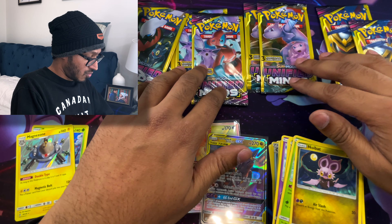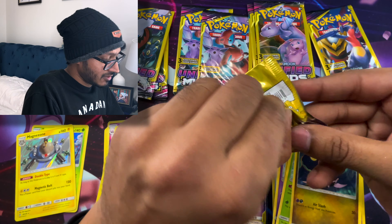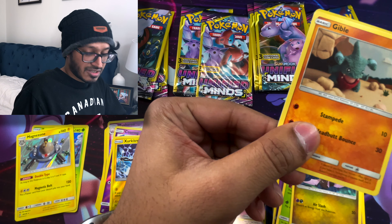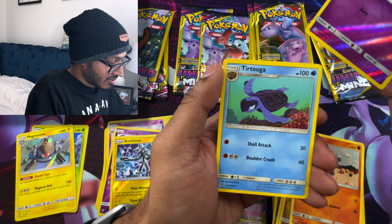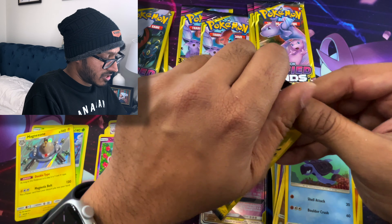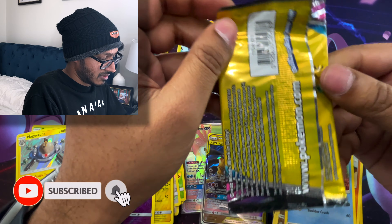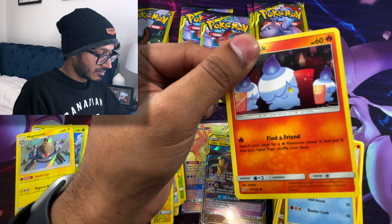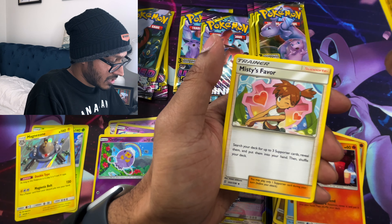So we got two packs of each artwork left. I'm going to start with Giratina and work my way down. First pack: Gible, a Reverse Drifloon, and Turtoga. Last Giratina pack: we got a Litwick, a Reverse Galvantula, and Misty's Favor.